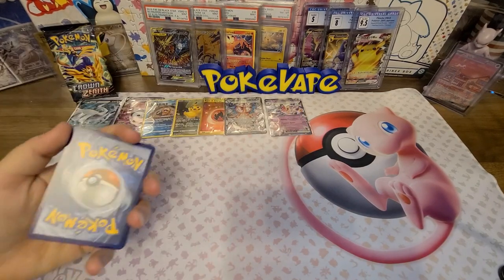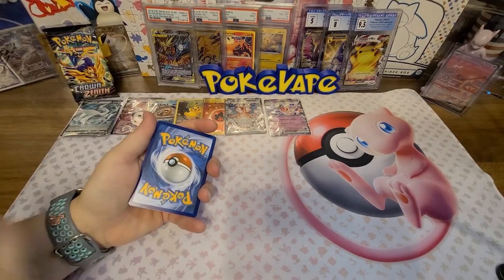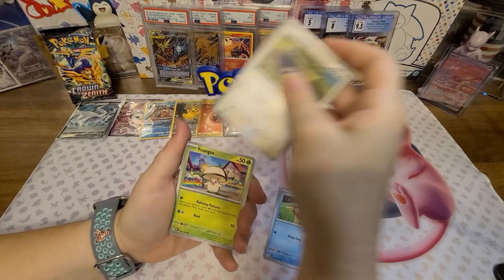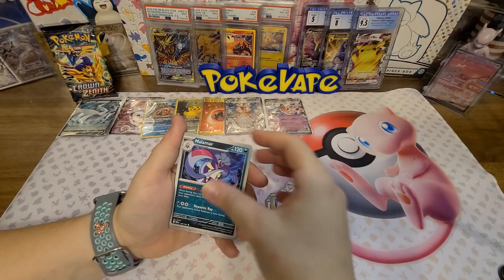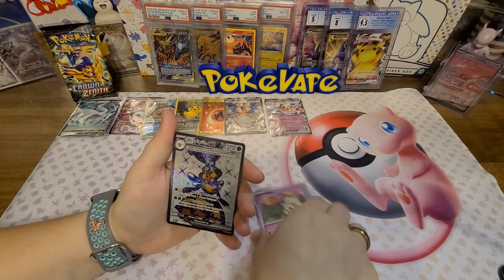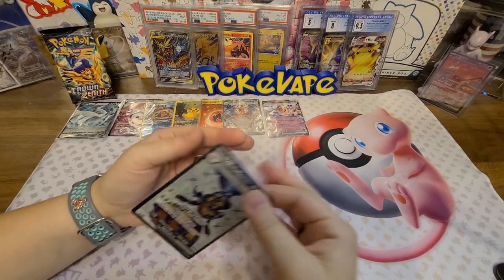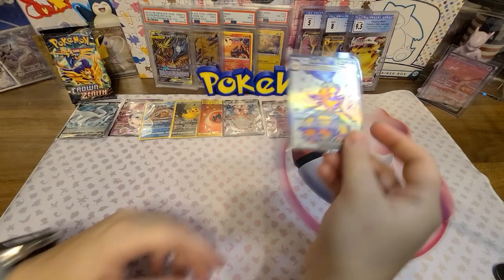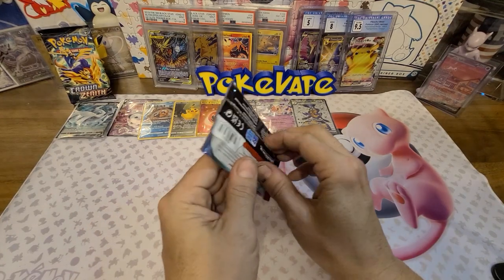Code card - electric, psychic, fighting again back-to-back. Ball Guy, Carvanha, Lechonk, Fungus, Houndoom, Granbull, Malamar, a reverse Lillie, a reverse Tinkaton, and the Queen EX! The Queen's loving you right now - got both the regular EX and the full art EX. That's what I'm talking about!